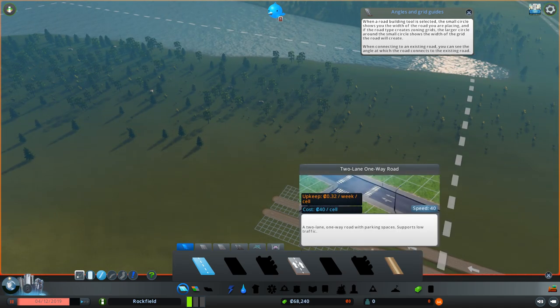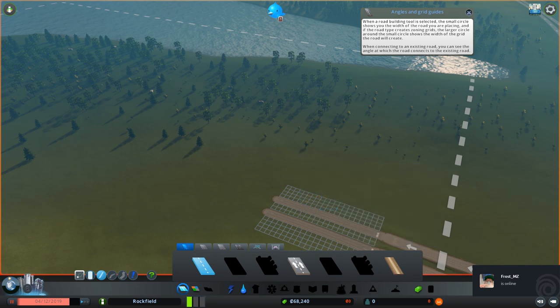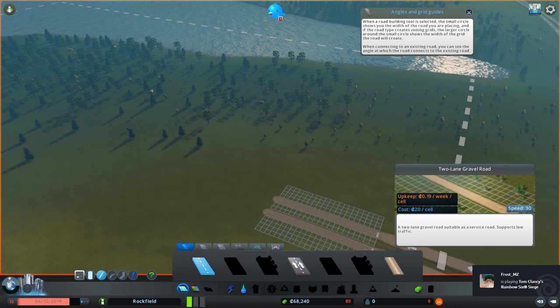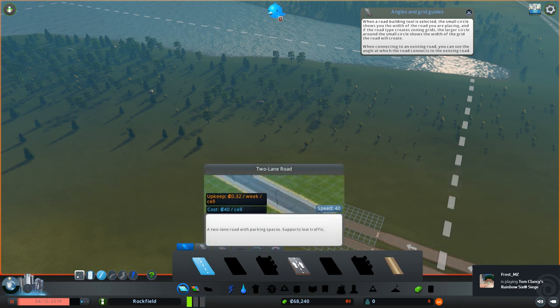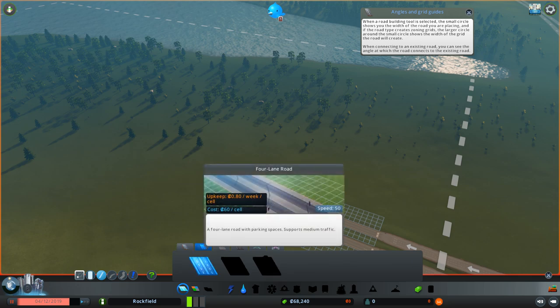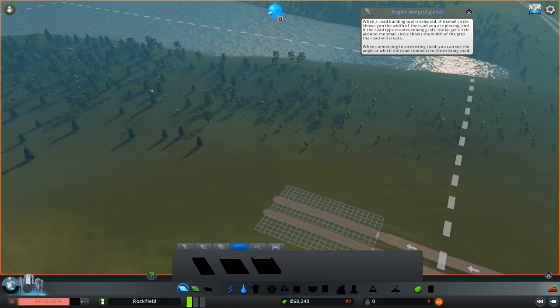We got the road started. You can also build a two-lane one-way road, but I'm not going to be doing that yet. There's also a two-lane gravel road. You can actually see the upkeep per cell — it's going to be 32 cents or whatever per week — so you want to see the upkeep and cost per cell. You'll also have other road tabs, like a four-lane road which has parking space, supports medium traffic, and so on.